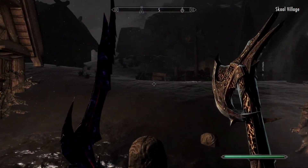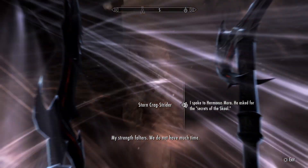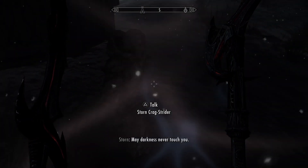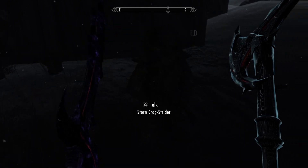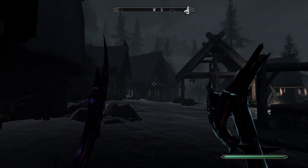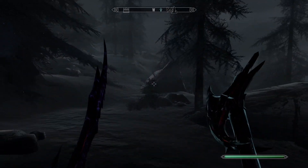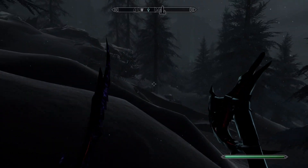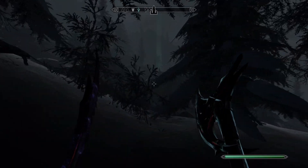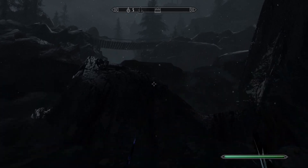All we do now is go to Skaal Village. So, Storn is sat here. We do not have much time. So if you speak to Storn like this, you should be sat here like this, but you don't want to speak to him just yet. What you want to do is come over to the Wind Stone over here — I think it's the Wind Stone. As long as you can speak to him, or if it's a different dialogue, I'm going to come over to the Wind Stone.